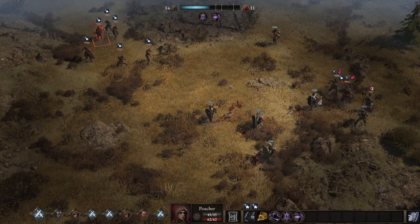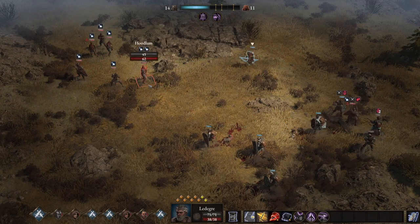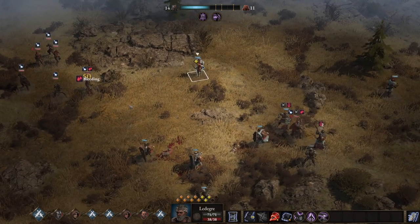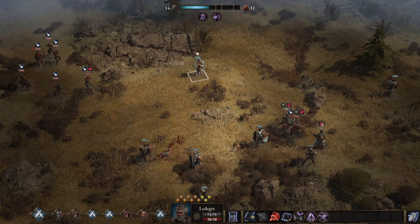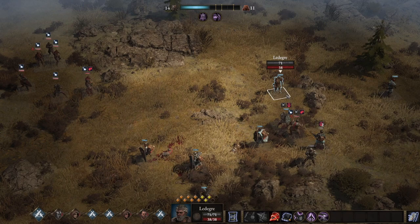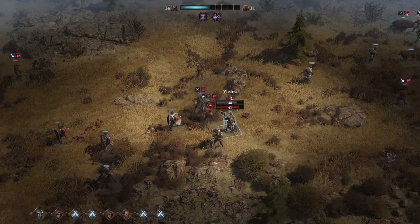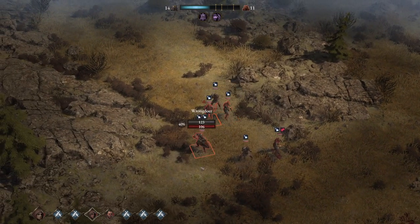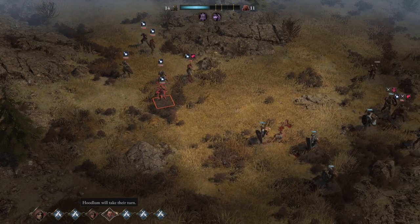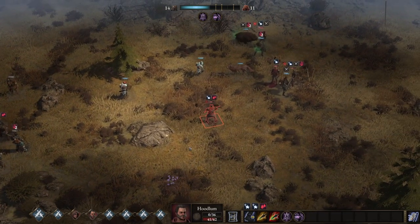Maybe I can hit him — measuring the distance — you might be able to hit him actually. So why don't we hit you first and retreat. Ouch. I'm gonna shoot captain — just two. Put them on this side.